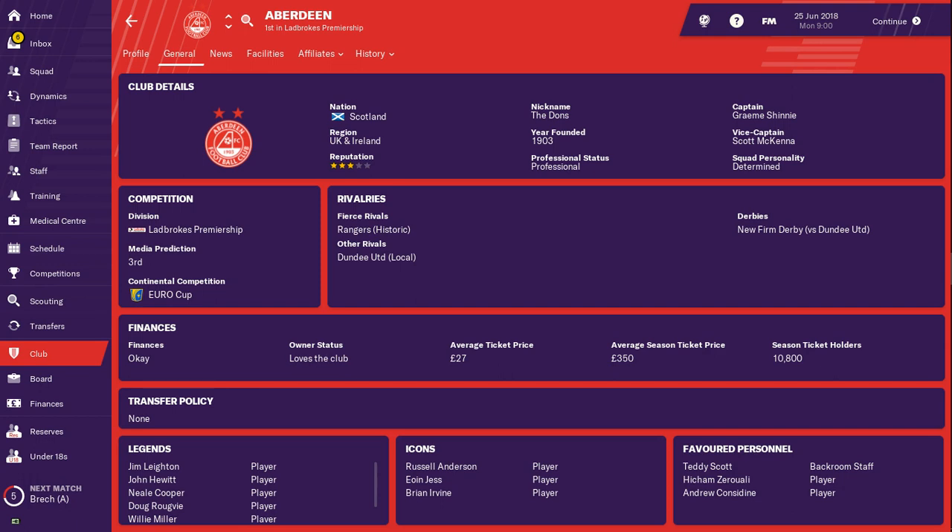Finances are okay. Owner status loves the club but he won't put any money into the club. Average ticket price is 27 quid, average season ticket price 350 quid, season ticket holders only 10,800 — pretty low, especially compared to Hearts and Hibs. Graham Shinney is the club captain, vice captain is Scott McKenna. Nicknamed the Dons, squad personality is determined.